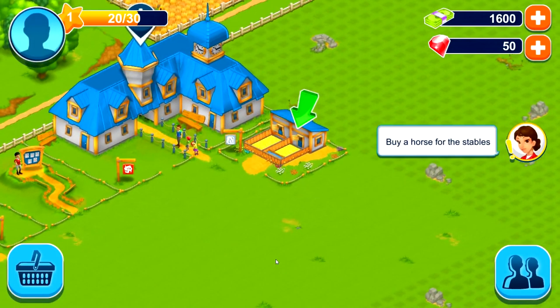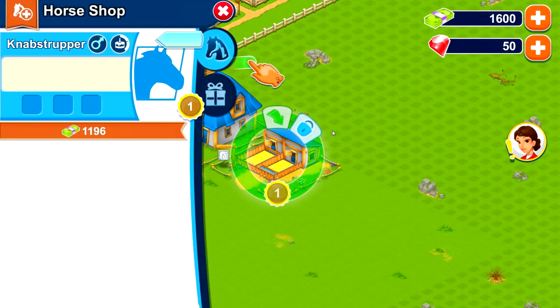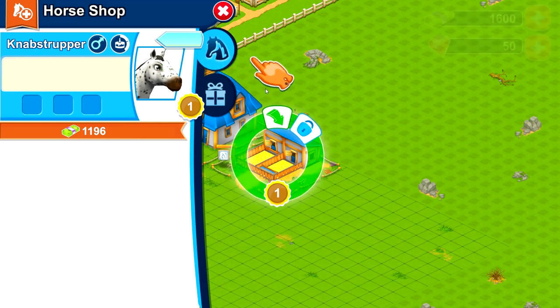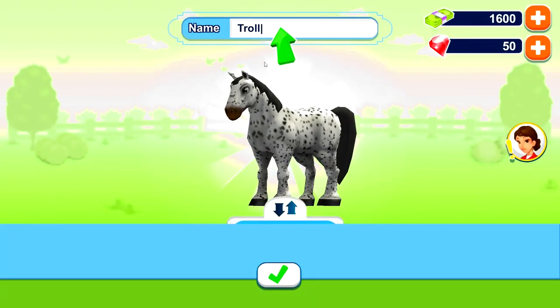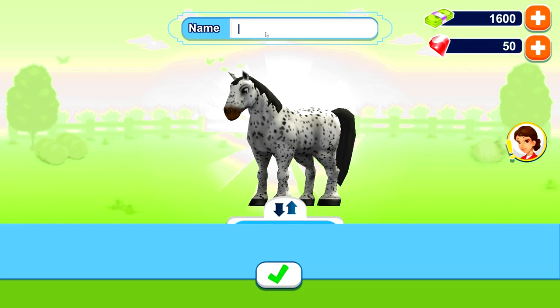Buy a horse for the stables — so you click on the stables and click this icon to add a horse. Can we only buy one horse? Nab Strupper? I guess that's the only horse we can buy, and you put it in the stable. Okay, pretty cool. Name? We're not naming our horse Troll. Oreo is cliche. Dalmatian doesn't make sense because it's not a dog. Spots. Spots is cool. That's not as cliche, right?